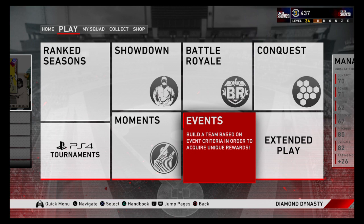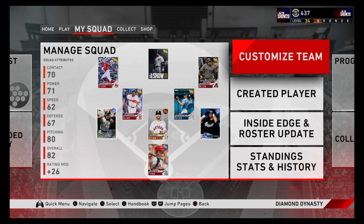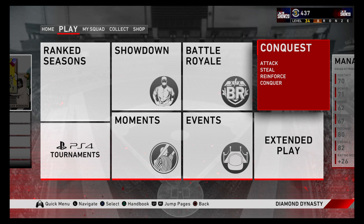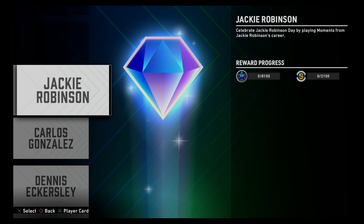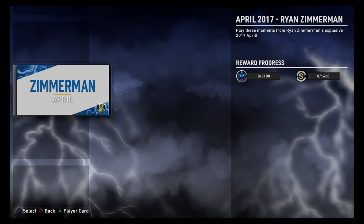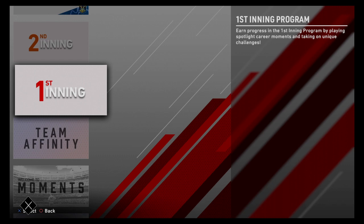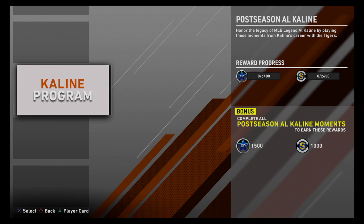The next best way to get XP — other than collections, which also get you XP — is actually moments. For example, the evolution Jackie Robinson moments can get you 8,150 XP for completing them, and that's not even counting the XP you get in the games. Monthly rewards — same thing: Zimmerman gives 5,100 XP; the second inning program for the LK line gives 6,400 XP; and for completing the full second inning program you get 6,400 plus another 1,500 for finishing the whole thing.